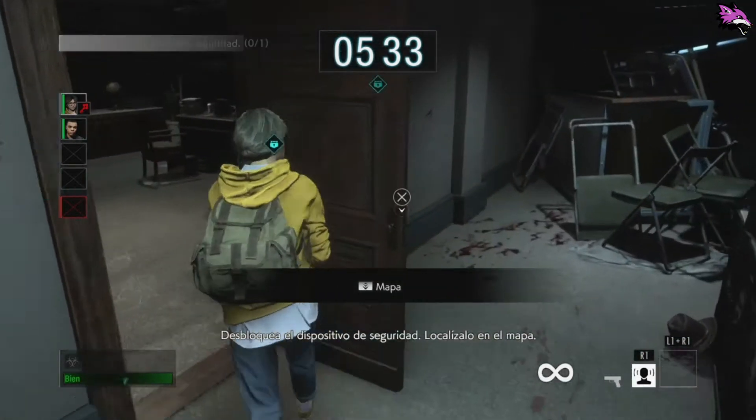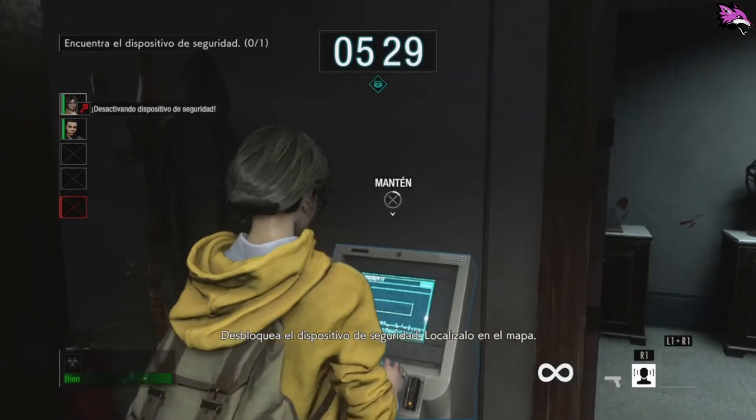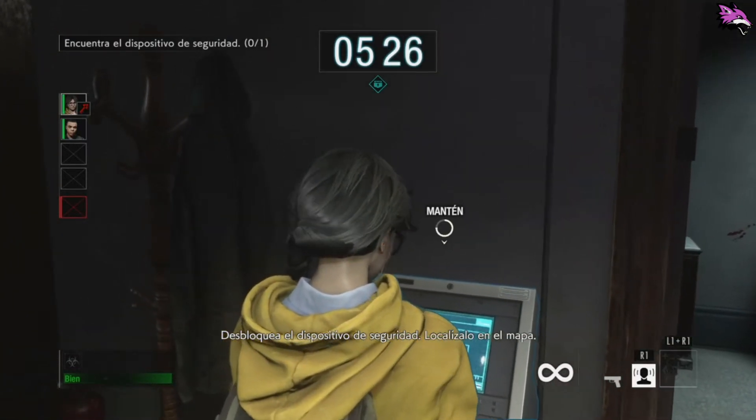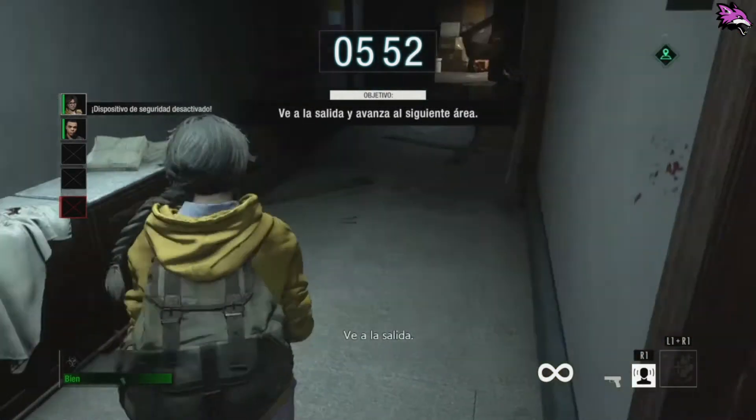Desbloquea el dispositivo de seguridad. Localízalo en el mapa. Ve a la salida.